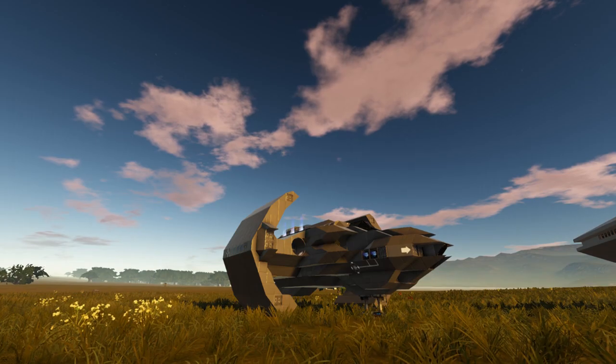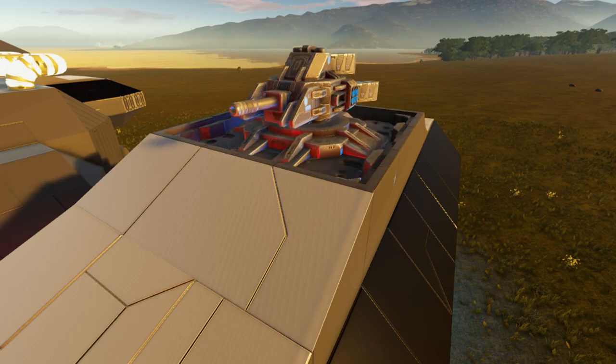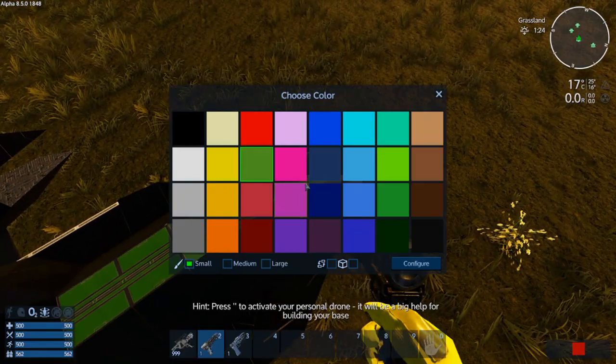First off we can see new retractable landing gears for SVs and sieves, and also new retractable turrets and mounted weapons. New weapon targeting options are available which allows you to now refine each individual weapon turret to individual targeting options such as just targeting bases, HVs, CVs, BAs and the components within them, and also just targeting Xerax or not targeting Xerax.